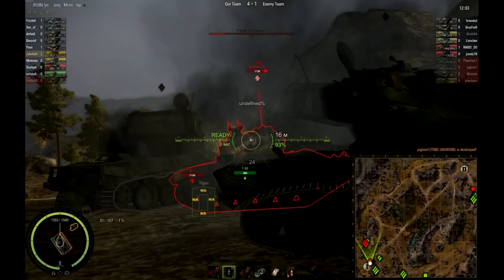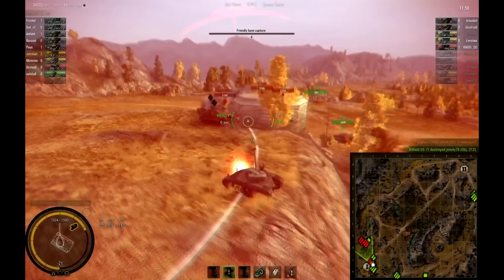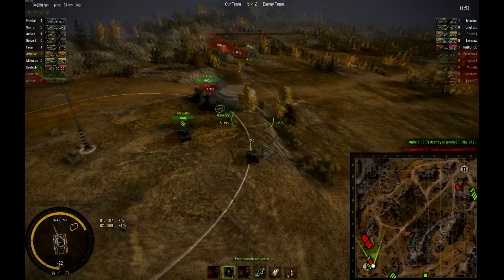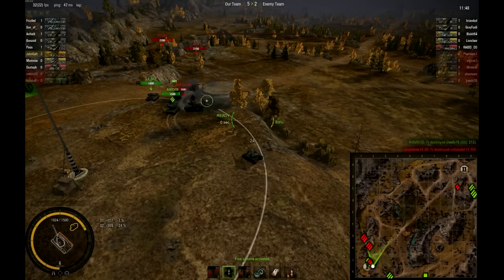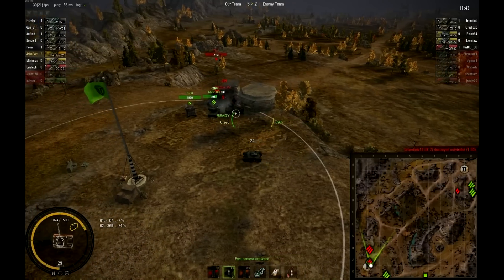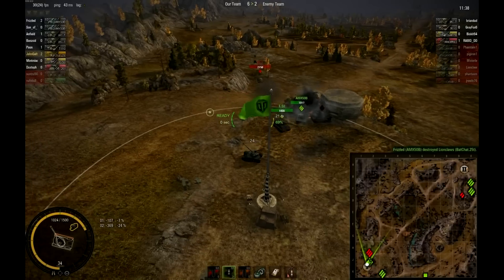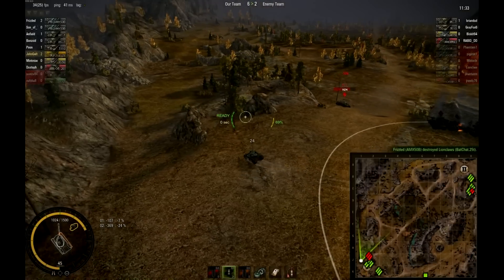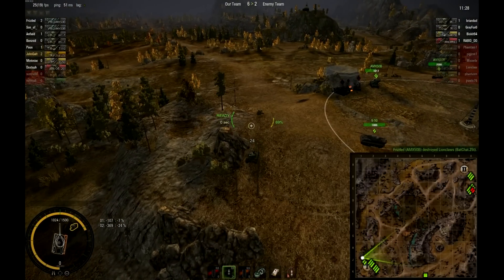I didn't realize that TNB had sent their IS7 and T110 through the north at the same time. I don't necessarily agree with that move — had they gotten in cap before the defenders arrived, it would have been a much better plan than it is right now. They had a lot more guns to try to stop these people from capping, but that did not work out. They just got crushed on the cap — IS7 left, another great shot from their artillery. Yeah, that 261 is really knocking them out.